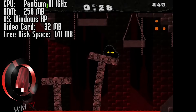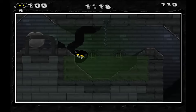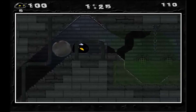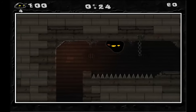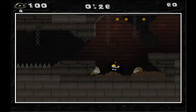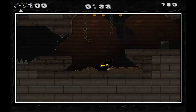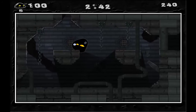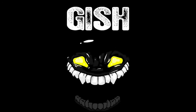Gish isn't your average hero — in fact, he's not your average anything. Gish is a ball of tar. A Sunday stroll with his lady friend Bree goes awry when a shadowy figure emerges from an open manhole and pulls Bree below ground. Following Bree's calls for help, Gish suddenly finds himself in the subterranean sewers of Dross, a long forgotten city filled with twisting quarters, evil traps, and some of the most demented creatures imaginable. That was number 4, Gish.